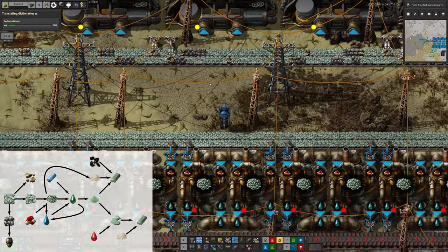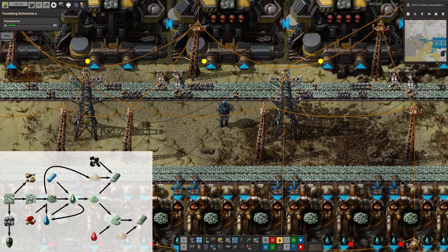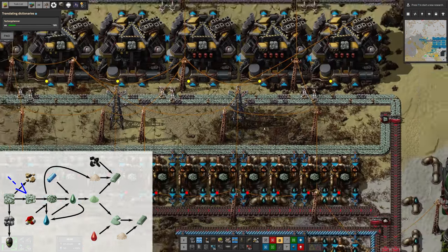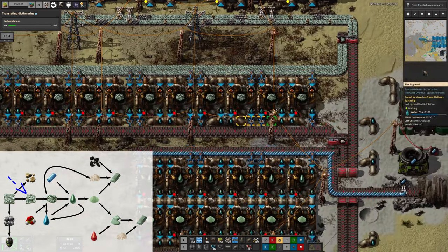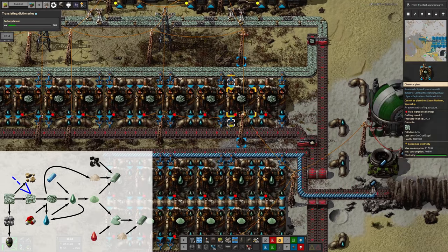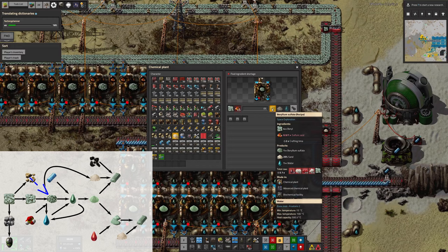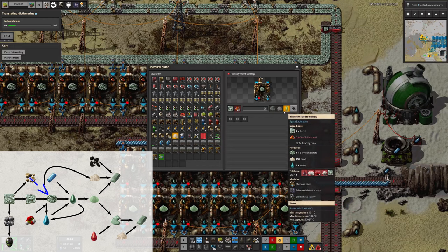That produces the standard things: you get the grey core chunks out that can be processed and turned into delivery cannon capsules. You get a load of beryllium out because that's the resource from this planet, and you get a little bit of stone out as well. This is then being passed down here where I have to mix it with sulfuric acid, which produces beryllium sulfate, apparently, along with some sand and some water.